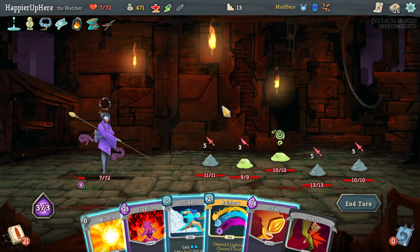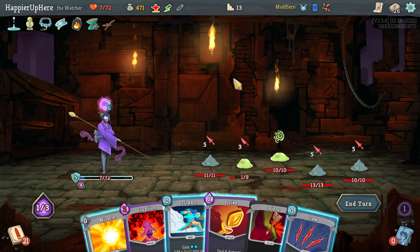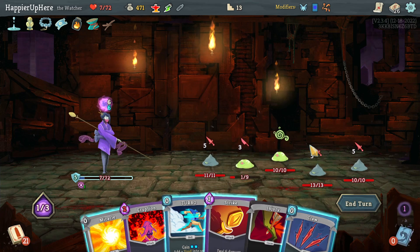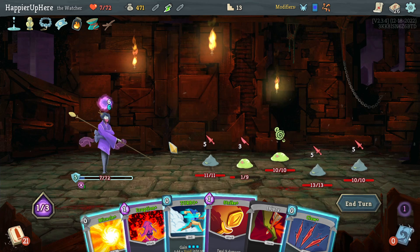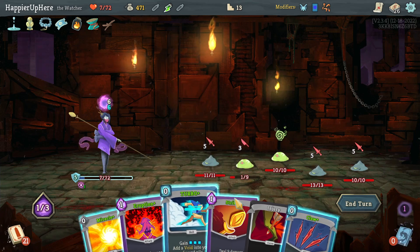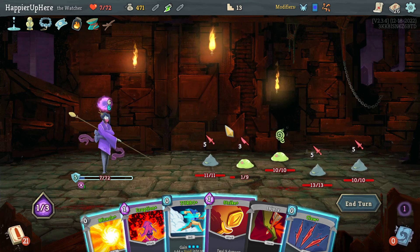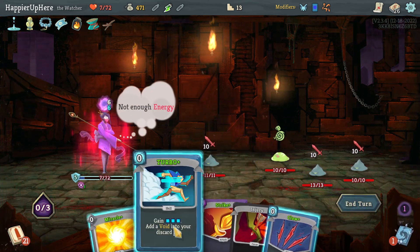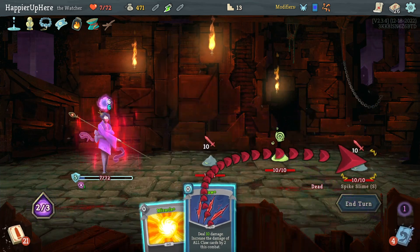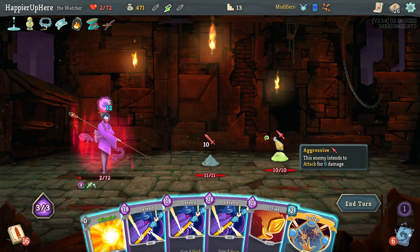This is annoying - I don't have any AOE damage. Let's do Rainbow - I got a Claw from Dead Branch, that's lucky. Wait, do I have 18 HP? I think I'm dead here. Let me try drinking this. If I do Eruption I can kill the backliner. Right now I'll be dead, but one way to survive: play Eruption, Miracle, Turbo, then Strike and Claw - that way I only take 10 damage rather than 13.